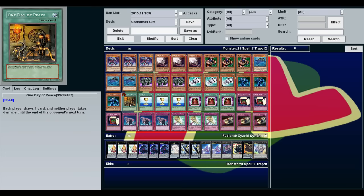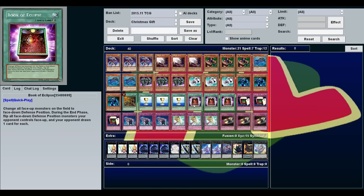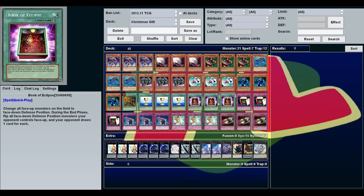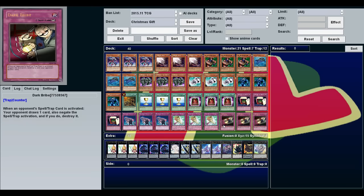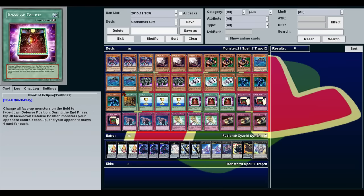One Day of Peace: both you and your opponent draw a card. Cup of Ace: flip a coin — if it's heads you draw two cards, if it's tails your opponent draws two cards. Book of Eclipse: flip all monsters on the field face down, and during the end phase they flip face up and your opponent draws one card for each monster that was flipped face up. The Gift of Greed: give your opponent two cards. Side Effects: your opponent chooses a number between one and three, they draw that many cards, and then you gain two thousand life points for each. Grand Horn of Heaven: negate a summon and your opponent draws a card. Dark Bribe: negate a spell or trap and they draw a card.